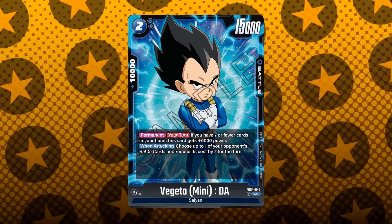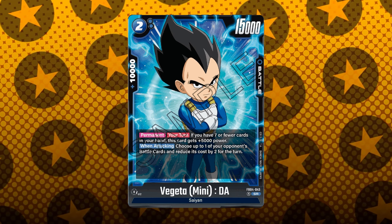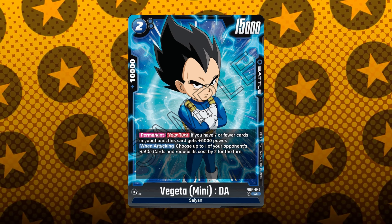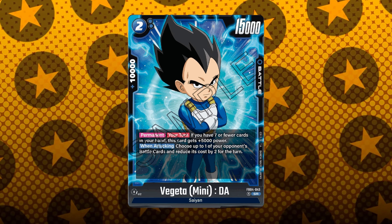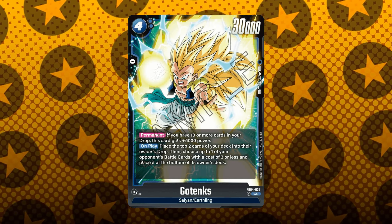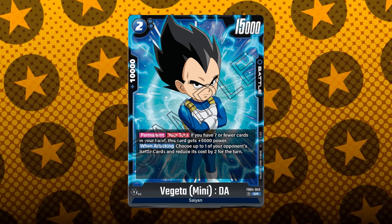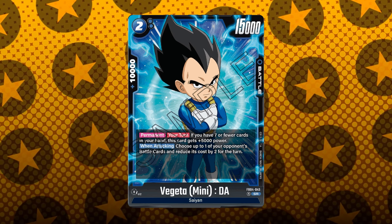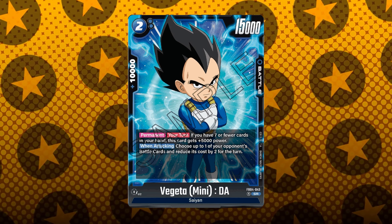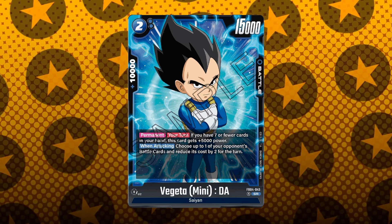Blue's looking kind of scary, especially with this next card. It's a 2-cost, 15k battle power, 10k combo with the permanent ability: if you have 7 or fewer cards in your hand, it becomes a 20k battle power. When attacking, choose up to one of your opponent's battle cards and reduce its cost by 2 for the turn. Remember that Hercule we were talking about? Now this card could swing into your leader while reducing an opponent's battle card cost by 2, and then you bring out Gotenks to bottom-deck a 5-cost or less for free. I think this Vegito is going to be replacing potentially a lot of Mais — this is when-attacking and only requires hand size of 7 or less. If you thought blue was out of it, this single card just made it probably as annoying as it was in Set 3.